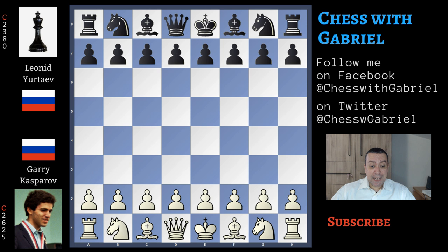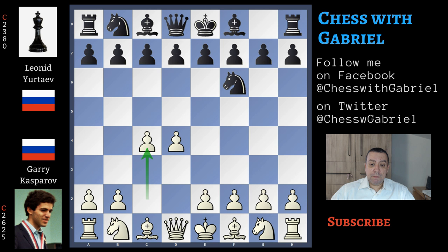Let's get started. Garry Kasparov opens with d4, Urtaev answers with knight to f6, c5, e6, knight to c3 and bishop to b4 — this is the Nimzo-Indian. Kasparov continues with e3, which is the most flexible move, and of course this flexibility also means that it's black that will choose how to continue the game.